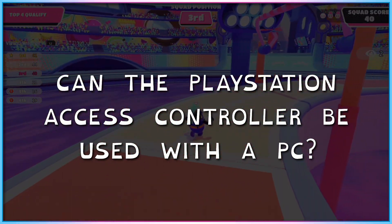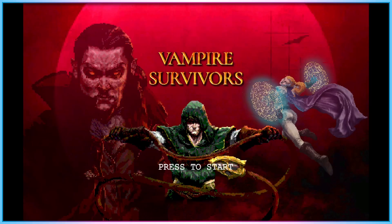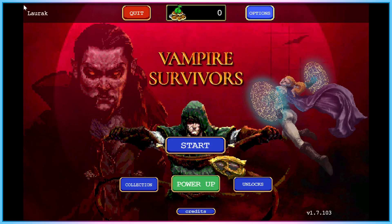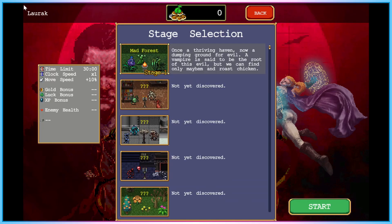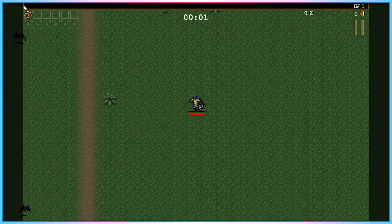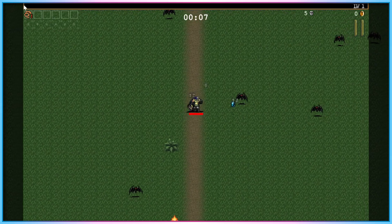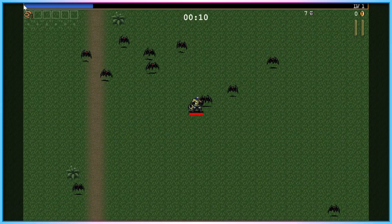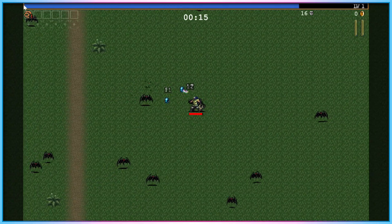Can the PlayStation Access Controller be used with a PC? Kind of — maybe. The first time I connected it to my PC, Steam recognised the controller and correctly identified it as an Access Controller. While Steam didn't recognise the layout profiles I'd created on my PS5, it did connect via a wired connection and I was able to remap my controls via Steam. I could only use a single Access Controller at a time, and I couldn't profile switch like I could on PS5, but it did technically work.